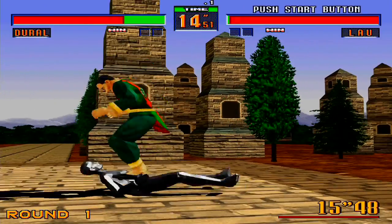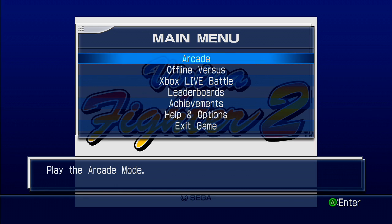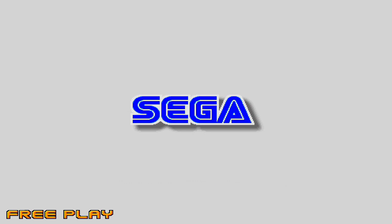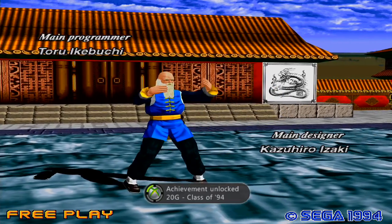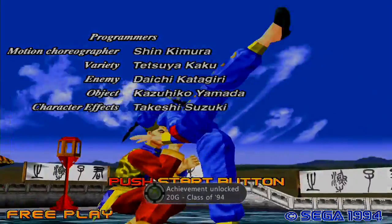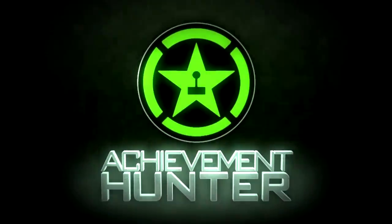The last achievement we'll be going for is Class of 94. All you have to do is hold start on the settings screen, and you'll get a screen with a crazy old drunk dancing on your screen for an easy 20 gamer score. That's all you have to do, so thanks for watching. Check out AchievementHunter.com for more awesome videos.